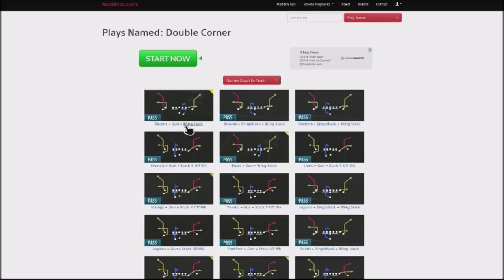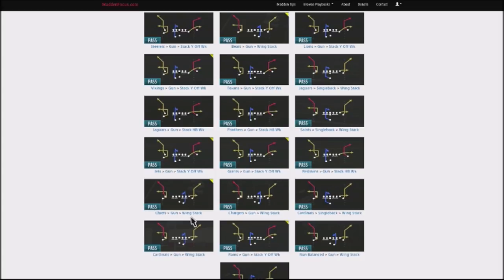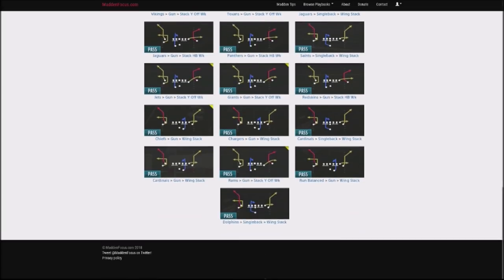Attacking the left side, and particularly the right side, is really where we're going to be attacking our opponent. I have about four different setups to show you. If you go to one of my favorite websites, maddenfocus.com, a lot of these formations are hidden in there. You can find the wing stack in the Ravens and also the Bears offense. You can also find it in the Chiefs and the Chargers.